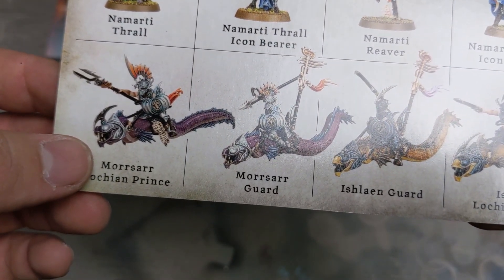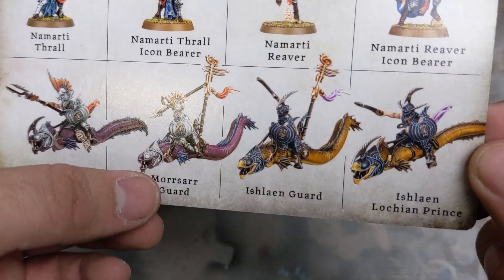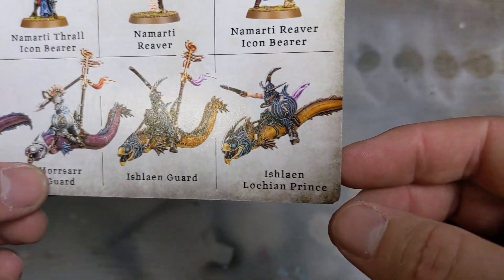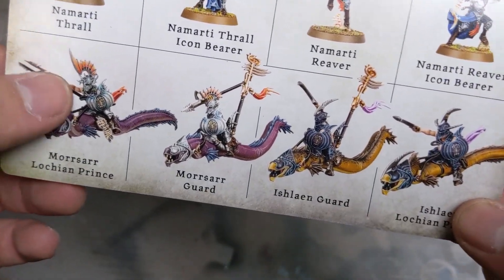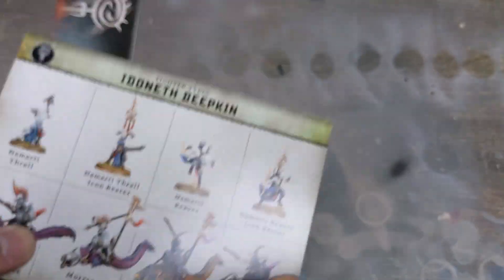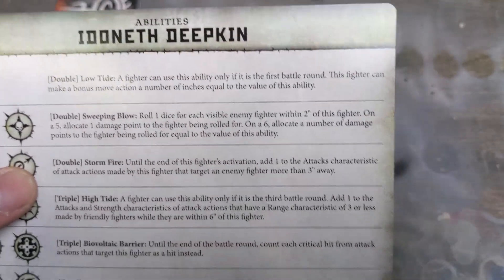More — I feel like I'm reading a Harry Potter spell — Lochlan Prince Guard, Ishlean Guard, and then the same thing but the prince version of that. Pretty cool. Obviously spears or spear trident, and then the swords.